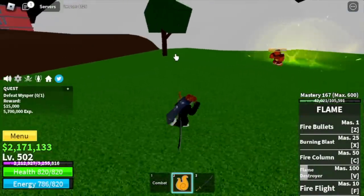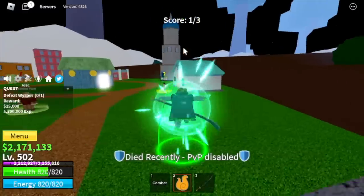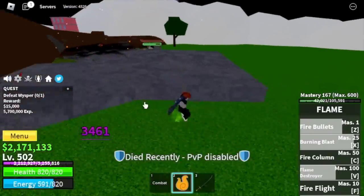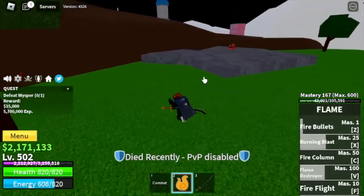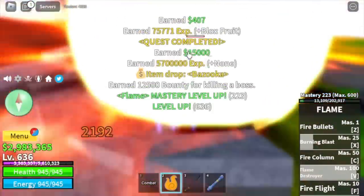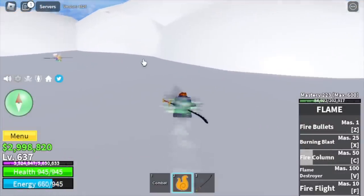Also, if there is someone who's doing server hop and is stronger than you, just don't mind them and focus on grinding. If you damage the boss substantially, you will still get experience. The problem with other players is when they get attacked, they keep on talking and complaining. Guys, just don't mind them. So we're gonna continue grinding here to 637. Checking our stats: Melee Defense 150, block fruits 1,611.